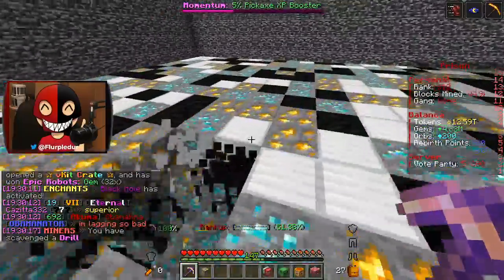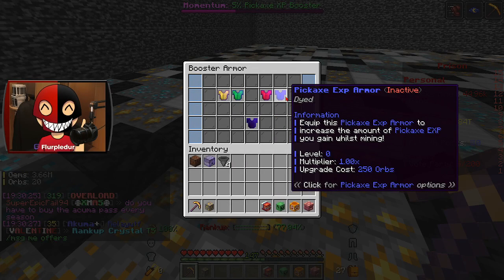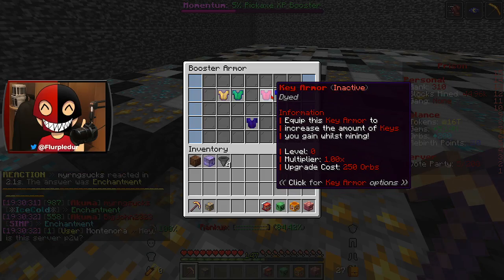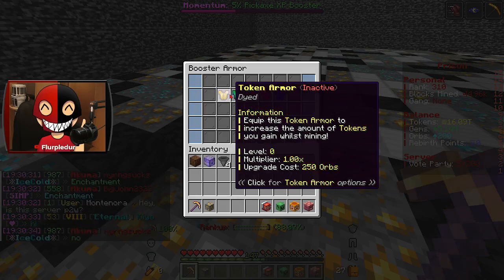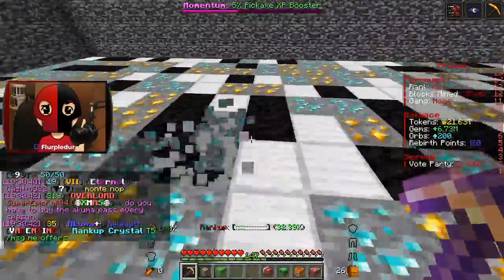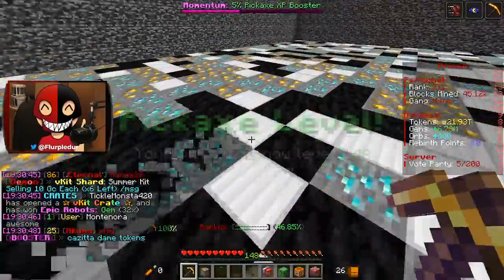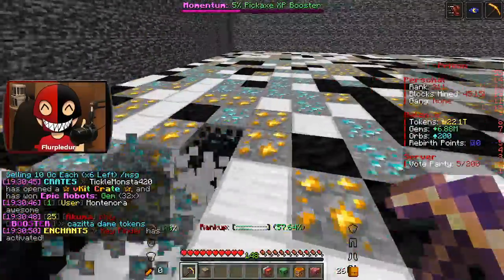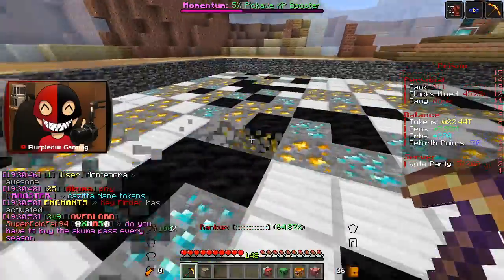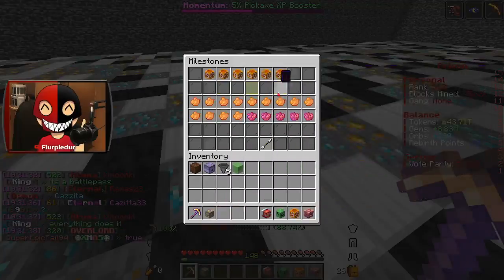I just need 50 more orbs and I can get my first piece of armor. The only thing is I'm not sure what I want to get. We've got Token, Gem, Key Armor, and Pickaxe XP. So there's no rank-up armor, which is what I was thinking. Maybe Key Armor? Gems are the main thing I need right now. But there's no other enchant that does that. We're actually getting very close to the weekly crates, which is super awesome.